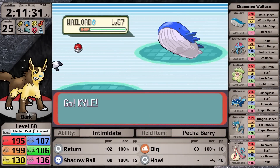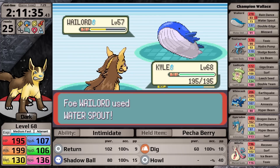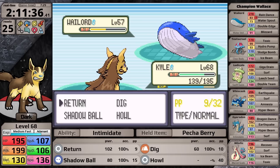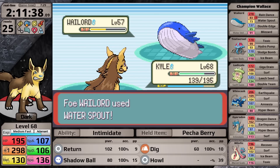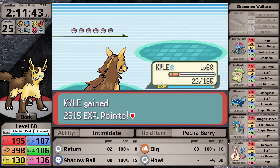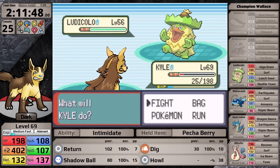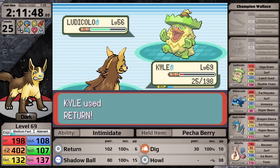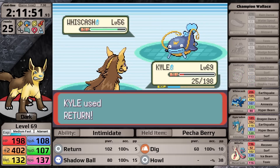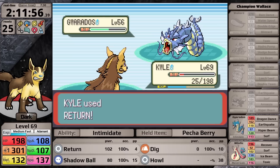Right away in the Wallace battle I have a problem: do I set up Howl, or try to knock out Wailord to prevent Water Spout damage? I go for Return to do damage first, taking less Water Spout damage as a result — about a quarter — so I set up Howl twice before finishing his lead. However, by the time it goes down, I only have 22 hit points left. With plus two I secure one-hits on Tentacruel and Ludicolo, one-hit the Whiscash, but then Gyarados triggers Intimidate, dropping me to plus one, and I fail to one-hit it. Gyarados hits Earthquake — a really weird move for it to know — and Mightyena gets knocked out.